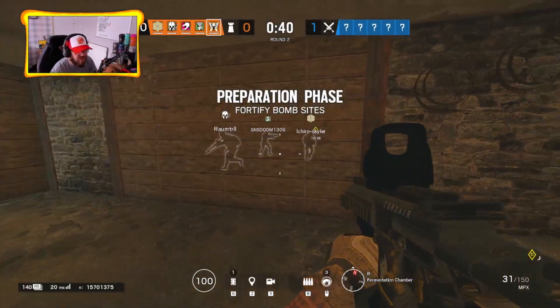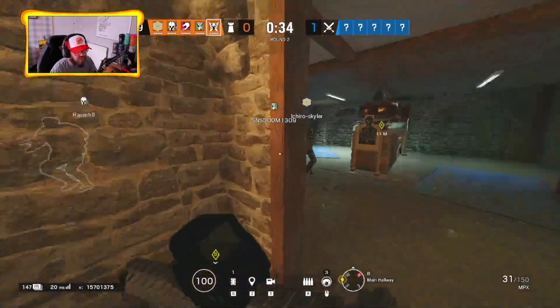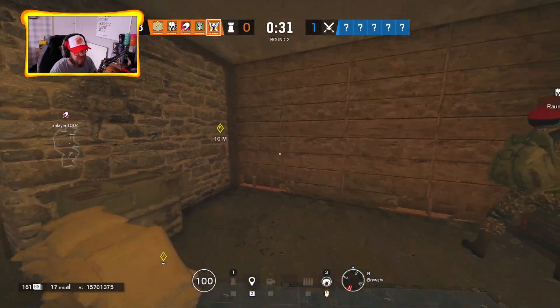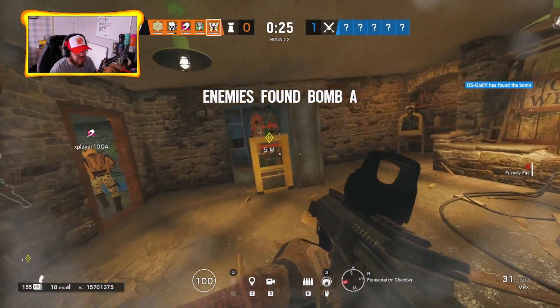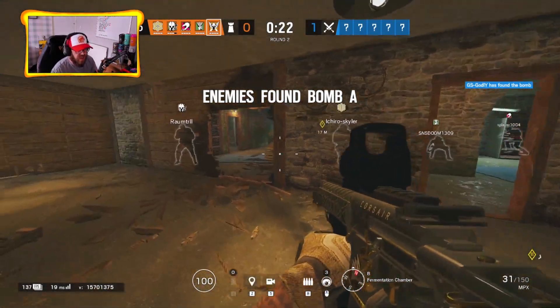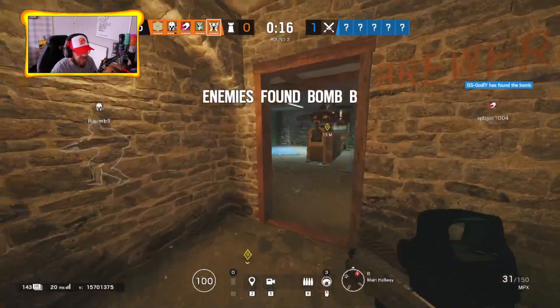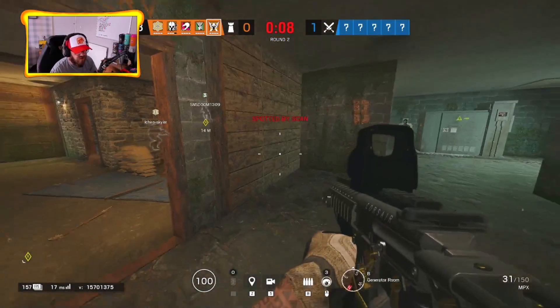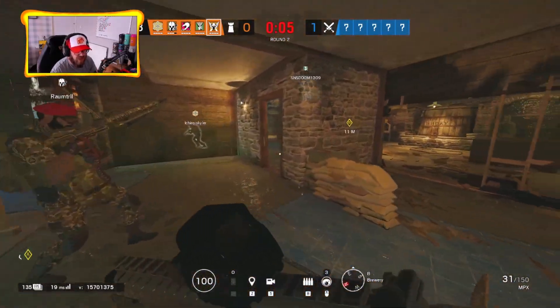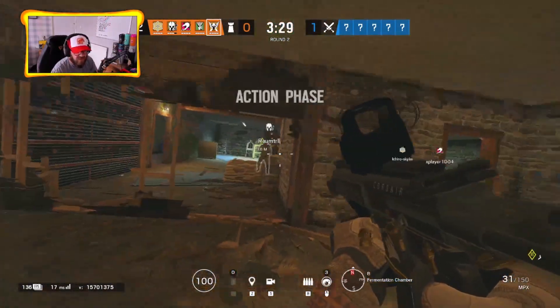The first tip for new players is not reinforcing between sites. This wall here, for example, you would not reinforce, because if you were to reinforce it you wouldn't be able to rotate into A site so easily. What you do is throw a C4, create a little hole, and that goes straight into the site. That opens up the play a little bit — you've got an angle to the door, an angle into the other site when you're in A, and many different ways in instead of being stuck with a bottleneck from a doorway.